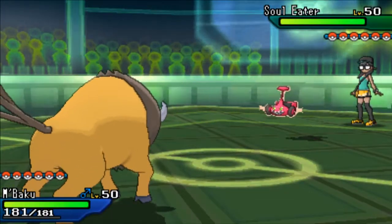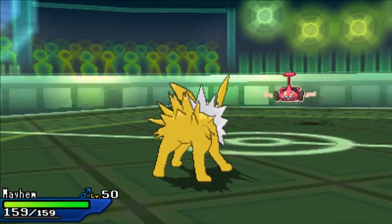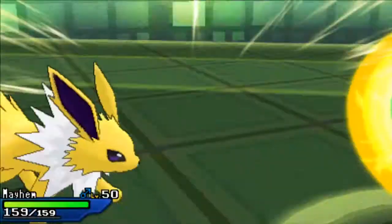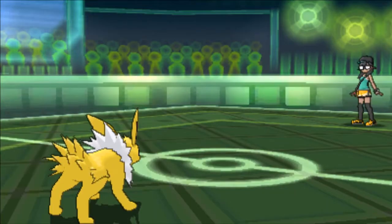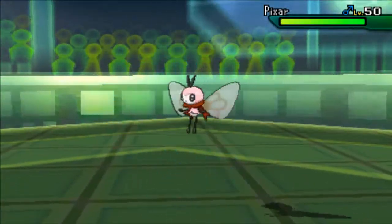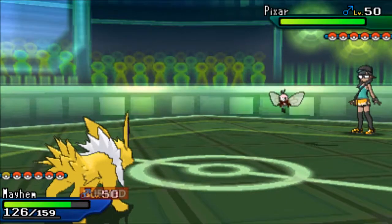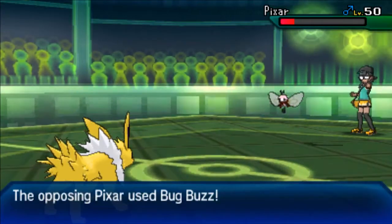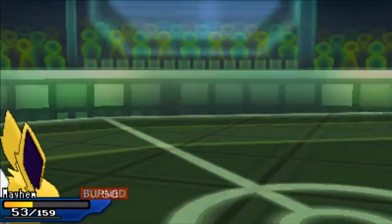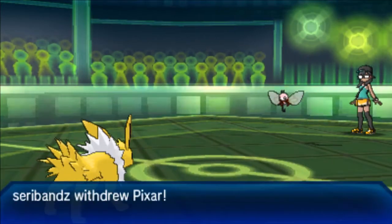Right now I'm thinking I'm about to make a god-tier play because I thought he'd Will-O-Wisp me turn one, letting him burn me without revealing the Flame Orb right away — getting that double speed boost immediately. But he goes for the Volt Switch, which doesn't activate my Volt Absorb, so he should know I'm Quick Feet. I decide Thunderbolt is the best option, does a ton of damage. After the match I found out he actually misclicked Bug Buzz — he meant to click Sticky Web — though I'm not sure it mattered a whole lot.